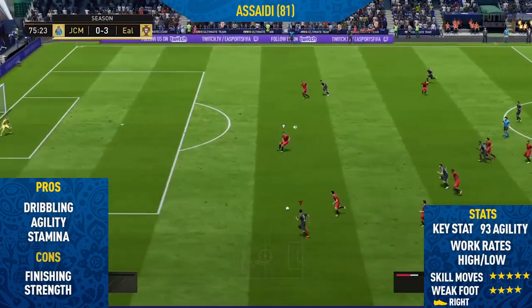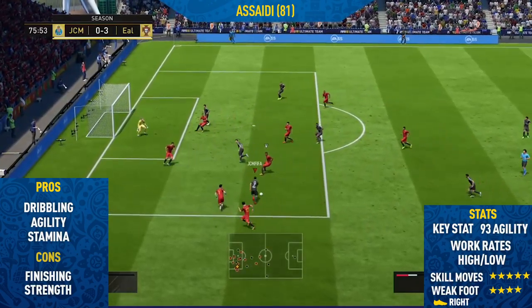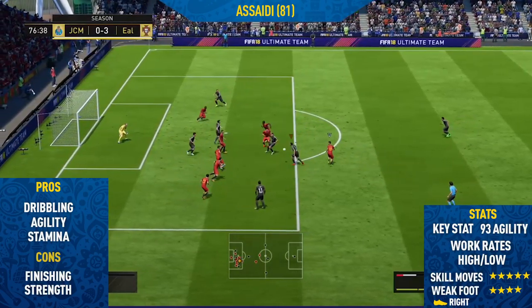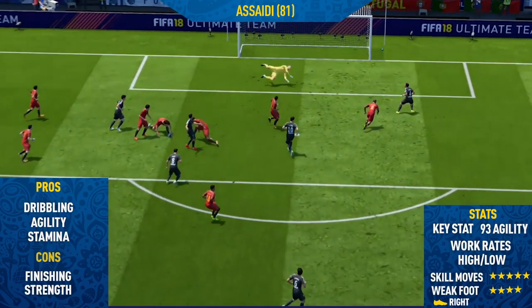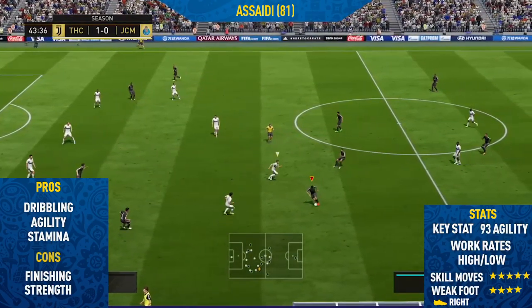Moving into the highlights, the first pro I could find on this card was his dribbling. Asaidi has really cool dribbling — he keeps it very close to his feet and he's also very composed on the ball. He doesn't really panic or take heavy touches, especially in tight spaces. As you can see, he's surrounded by loads of players in the box, but he manages to use the skill moves and finishes it off very, very nicely.